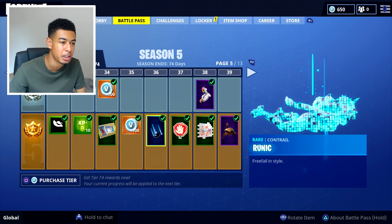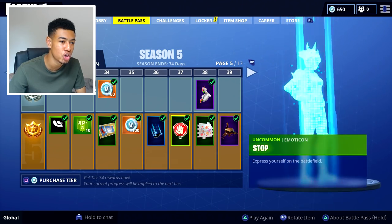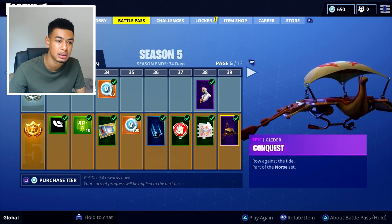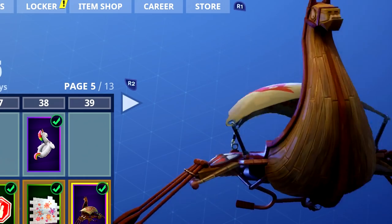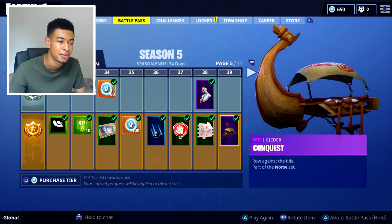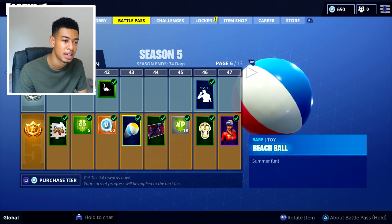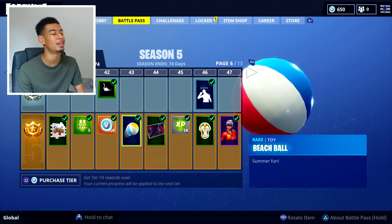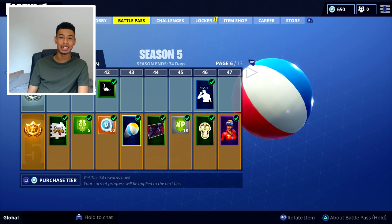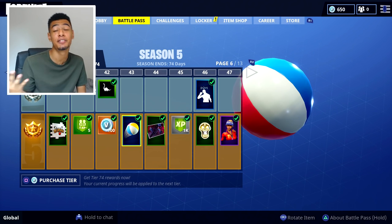Sunstrider, 100 v-bucks, the Runic contrail — nice. Another emote, spray, back bling. There's a glider — Conquest, Row Against the Tide, part of the North set — that's tier 39. Another spray, XP, 100 v-bucks. You can play volleyball too! None of us expected volleyball, basketball, and golf — none of us expected that whatsoever, but they've done it.